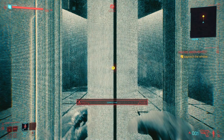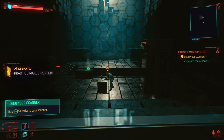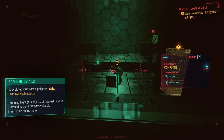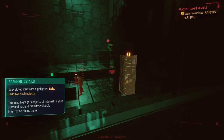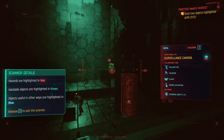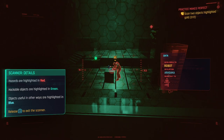I need to read these. Job-related items are highlighted gold — scan to such objects. The gold ones are the objectives. Hazards are in red, hackable objects are highlighted in green, and objects useful in other ways are highlighted in blue.